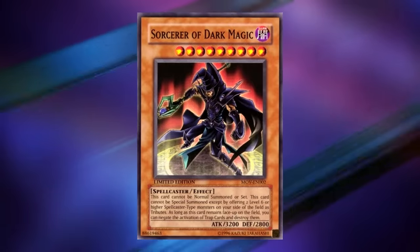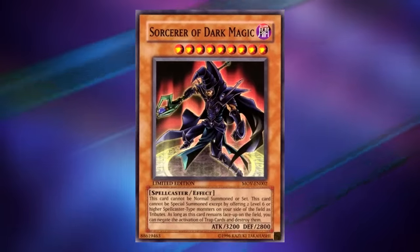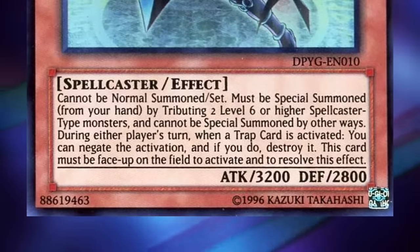Next up, let's talk about Yugi's new boss monster, Sorcerer of Dark Magic. This is a level 9 spellcaster with 3,200 attack and 2,800 defense. It cannot be normal summoned or set — it must be special summoned from your hand by tributing two level 6 or higher spellcaster-type monsters, and cannot be special summoned by other ways. During either player's turn, when a trap card is activated, you can negate that activation and destroy it.